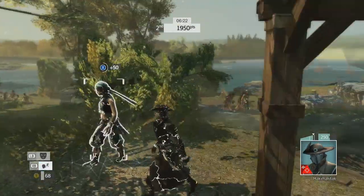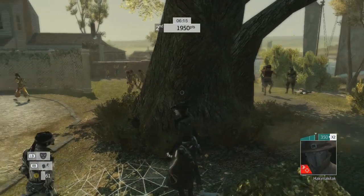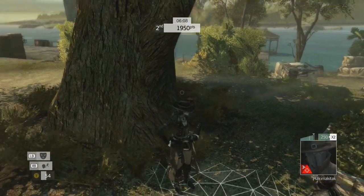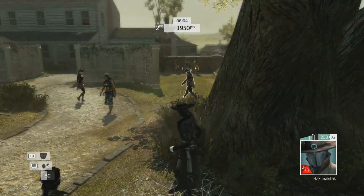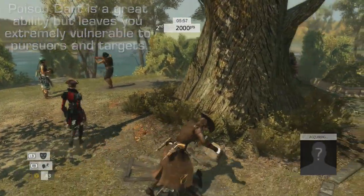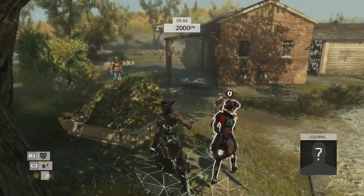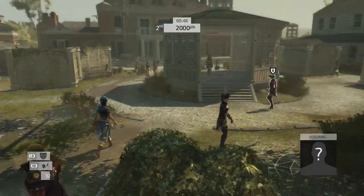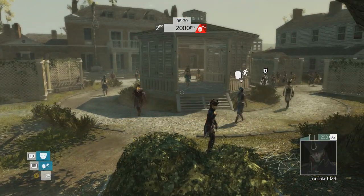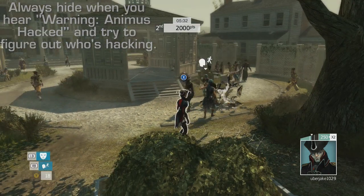There are other situations where you can use Animus Hack that aren't 100% effective but are hilarious. For instance in Manhunt on defense — if you score enough stuns to earn an Animus Hack, you as a defender could Animus Hack and kill the four pursuing targets, which is absolutely hilarious. You could also use it similarly in Artifact Assault or Domination — be on defense, earn an Animus Hack, then run into a capture zone and kill all pursuers.